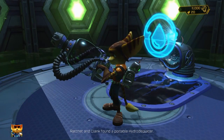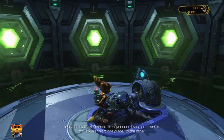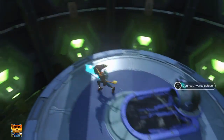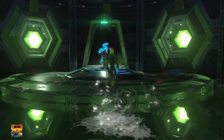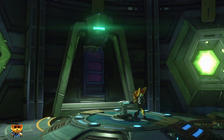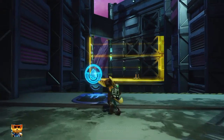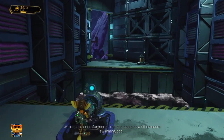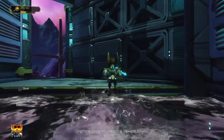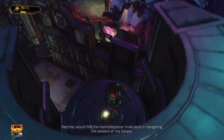I need to get a new gun. Hydrodisplacer, designed by Dr. Nefarious — this ingenious device promised to move water from one place to another. I got my new gun! I think the level is almost over — this is like the longest level I've played so far. This level is pretty long. Just a push of a button, the duo could now fill an entire swimming pool — originally designed to unclog Valkyrie toilets, the hydrodisplacer is invaluable in navigating the sewers of the galaxy.